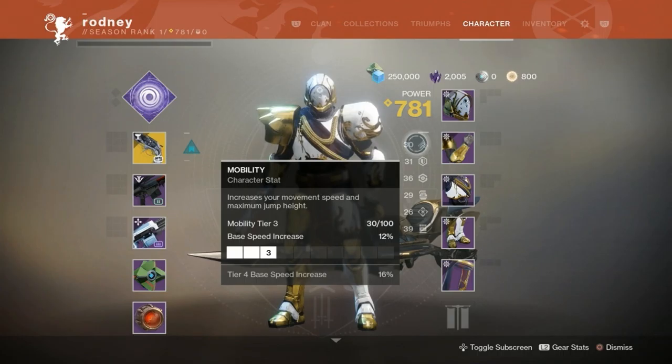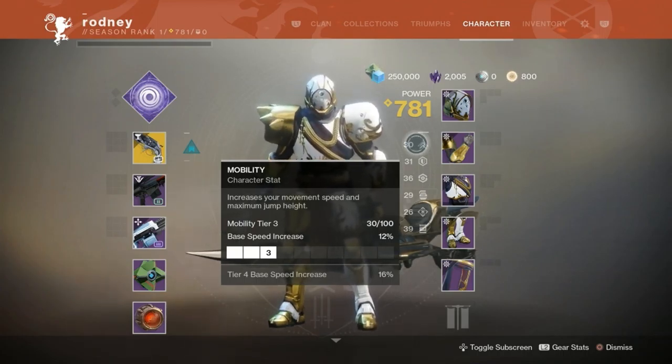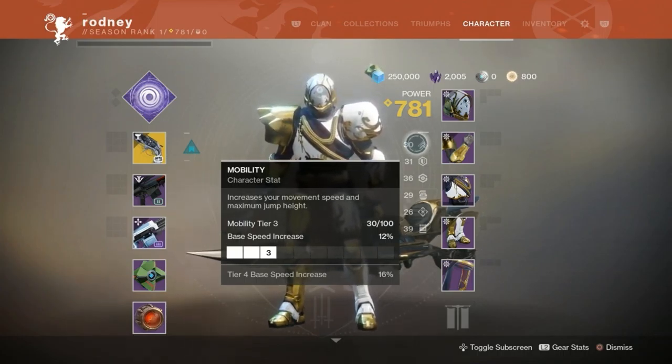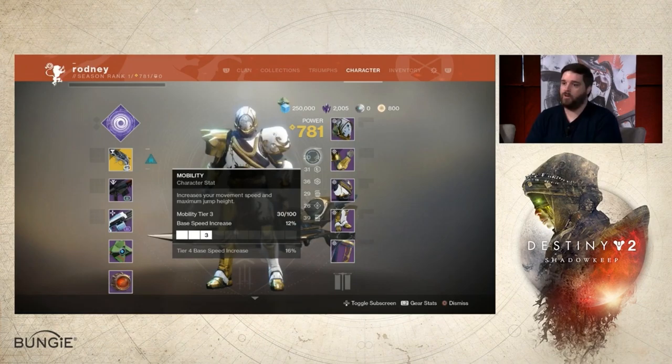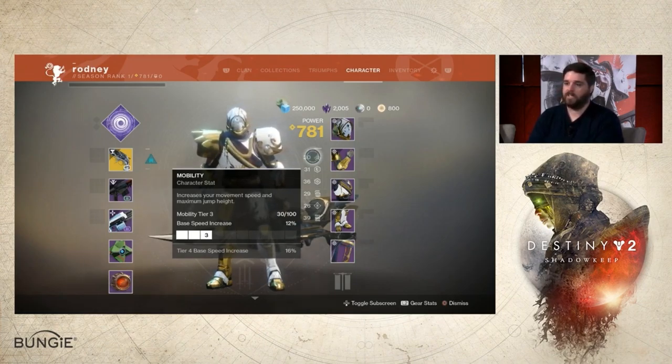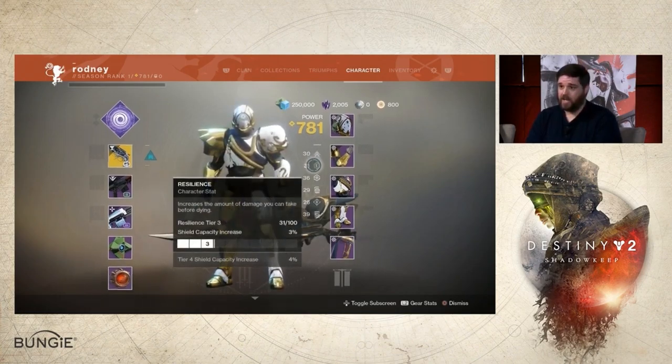When it comes to the overall armor set, you'll notice one change. On the right side of the screen, in front of the armor in your inventory, you will notice Mobility, Resilience, Recovery, Intellect, Discipline, and Strength stats. Intellect, Discipline, and Strength are returning from Destiny 1. You're already familiar with Mobility, Resilience, and Recovery. All of these things can be affected in increments from 1 to 10.